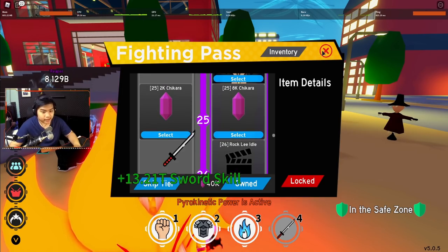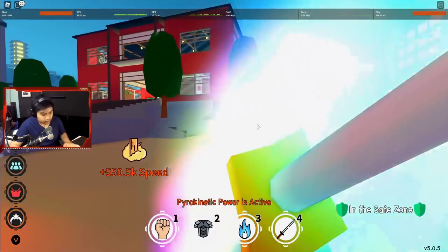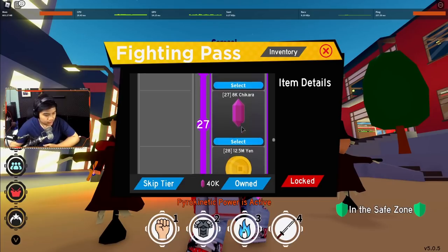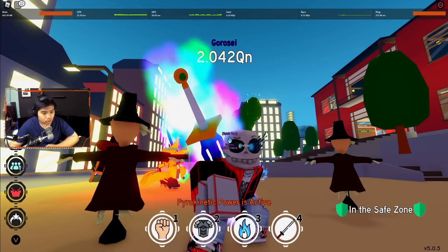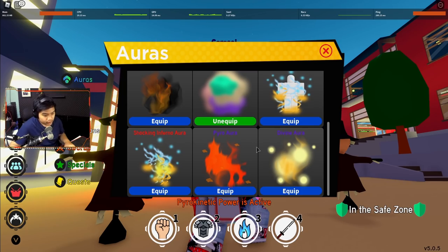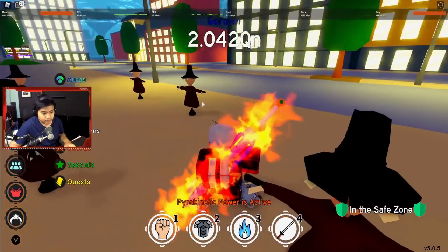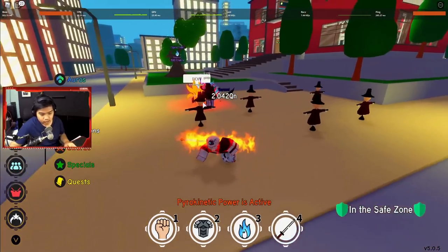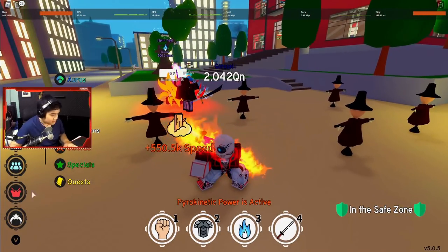Langsung aja Rock Lee Idol — kalau kalian turn pedang kalian kayak gini, ini Rock Lee Idol. Lanjut ke Pyro Aura — ini buat pedang, ada api-apinya kayak gitu. Cocok banget kalau kalian udah punya kapaknya Escanor.